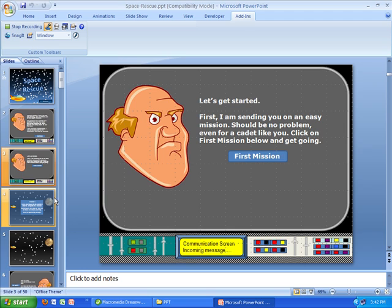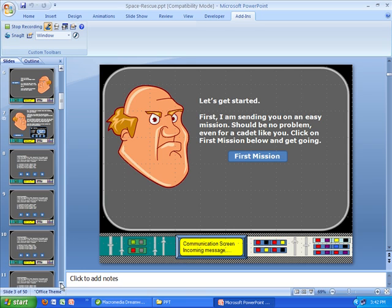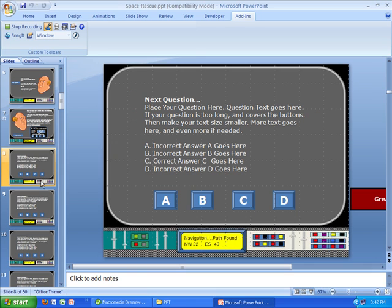Now I'm going to talk about how to edit Space Rescue. The first thing I encourage you to do is decide how many questions you're going to use in this PowerPoint game. The game comes pre-made with about 15 or 20 question slides, but you can add more or reduce those if needed. So first, decide how many questions you're actually going to put in.